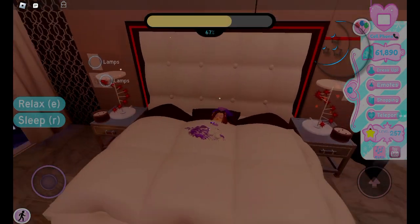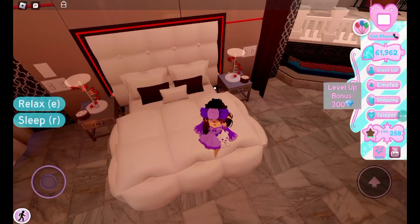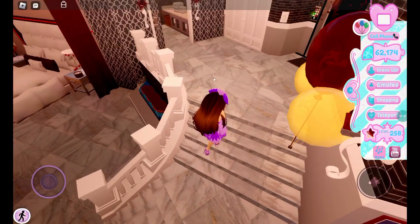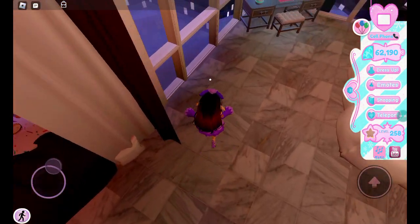I did this grinding routine for a while and kept doing it — look how many diamonds I've got. I have 61,000, nearly 62,000. I usually get ideas from other videos and make my own grinding routine. I got 300 diamonds. So level 258 and 62,000 diamonds. Now since you've done your sleep, you want to go to the fountain.